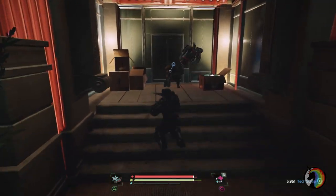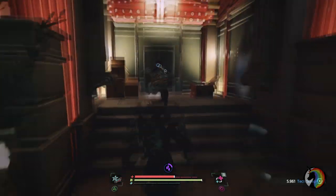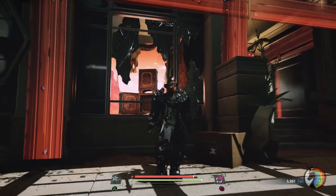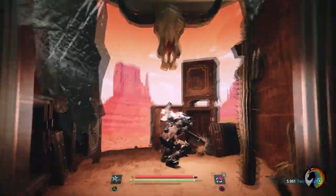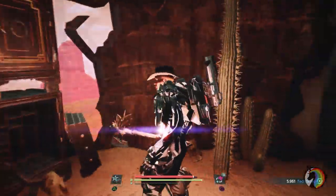Here there will be three enemies. The guy in front of the shop is just a regular enemy and you can kill him easily. On the sides of the entrance of the shop there will be two broken glasses that will lead inside a western-themed room.